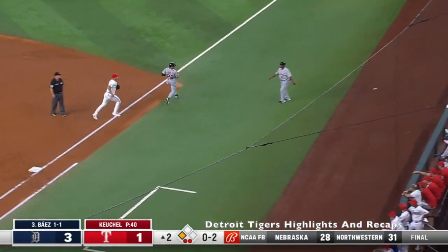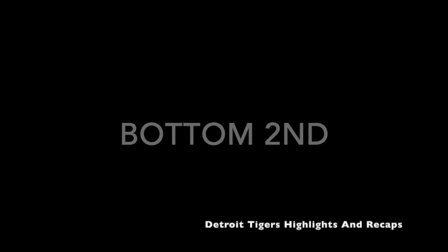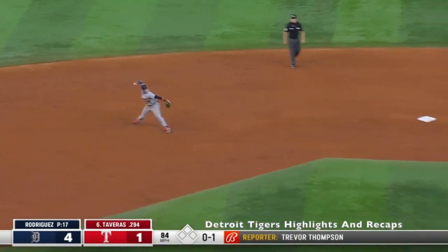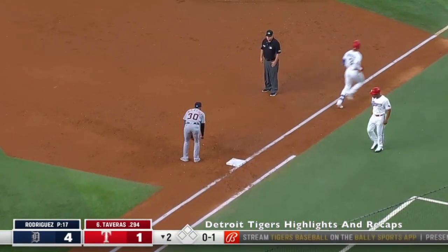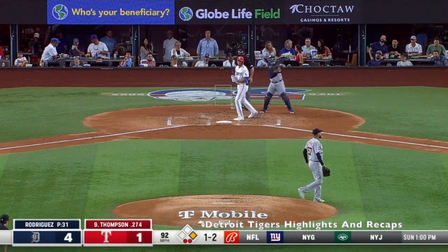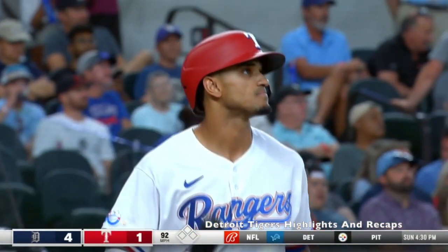On an 0-2 pitch, ground ball to short — Seager on the backhand, throws it wide. Ground ball to short. Baez handles it, can't get them — leaning a little bit too soon. Did have an opportunity to pick it. Ball, strike three called — second strikeout of the inning.